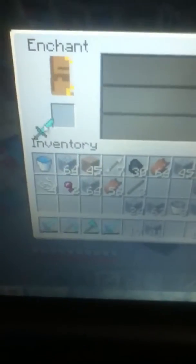Alright, let's go down to my enchantment table. This is hard to walk with one hand — I'm using my iPod, sorry. Here I am at my enchantment table. I'm gonna put my diamond sword in there, and there's a level 30 enchantment.